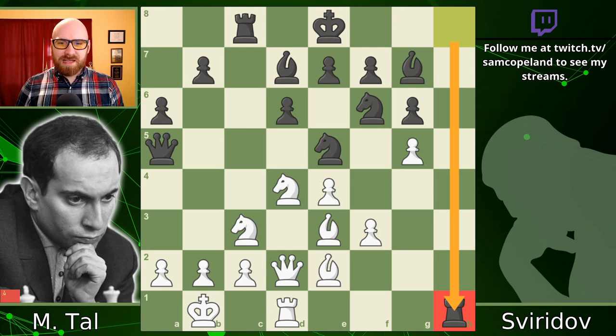Hello chess fans. Today's game was played by Mikhail Tal in a simul in Germany in 1969, playing on the white side of a Sicilian defense. He achieved one of the most spectacular and memorable finishes in his entire chess career. Ever since I saw this game for the first time I've been trying to achieve it in my own play, and I've never managed to achieve a combination like this.